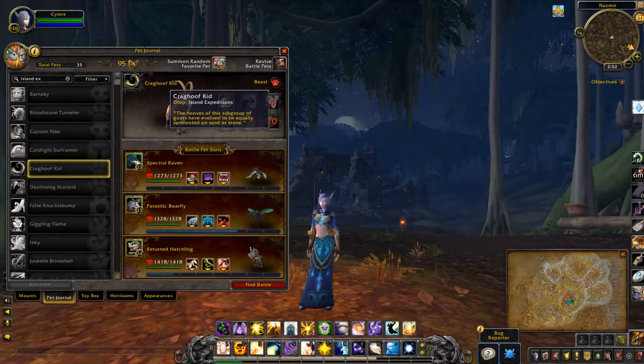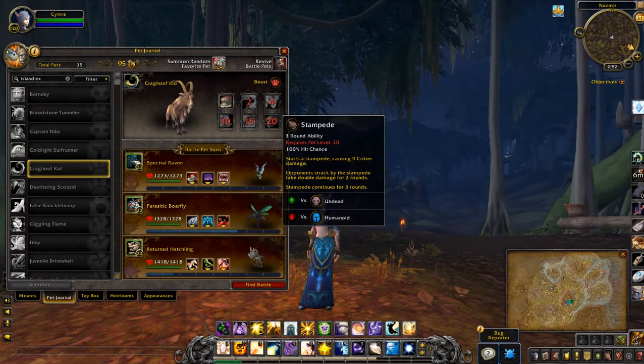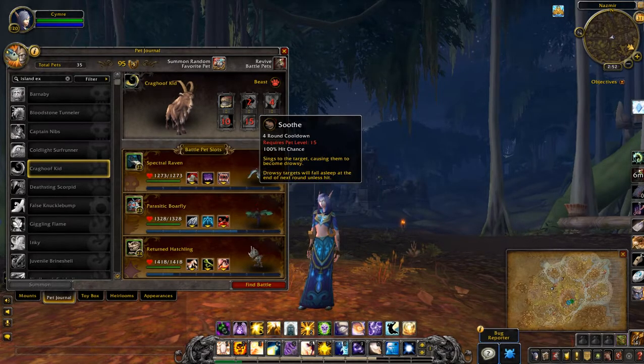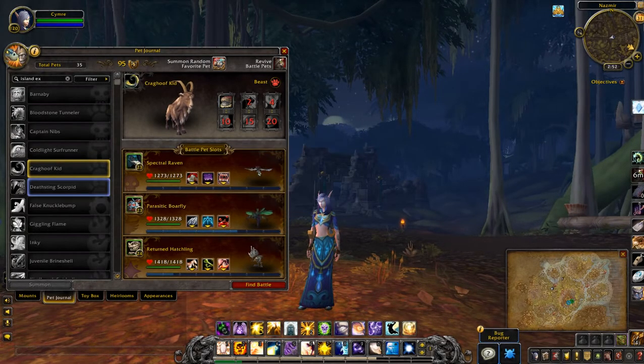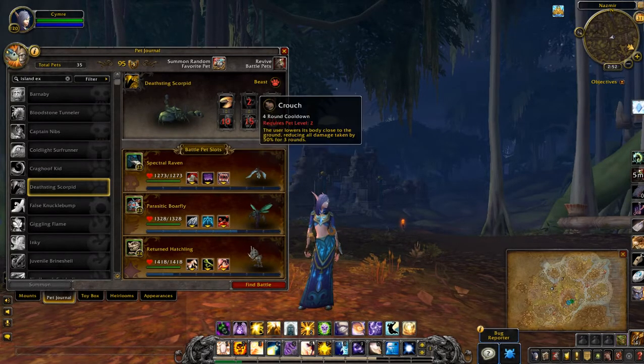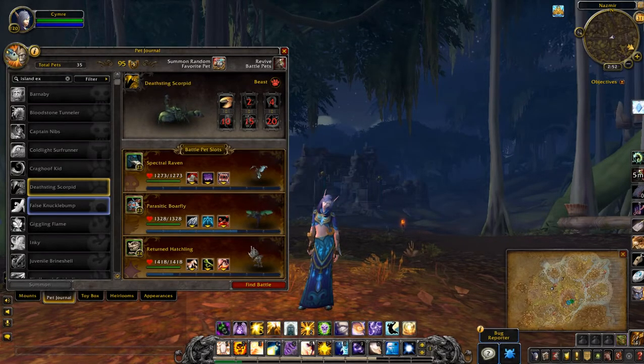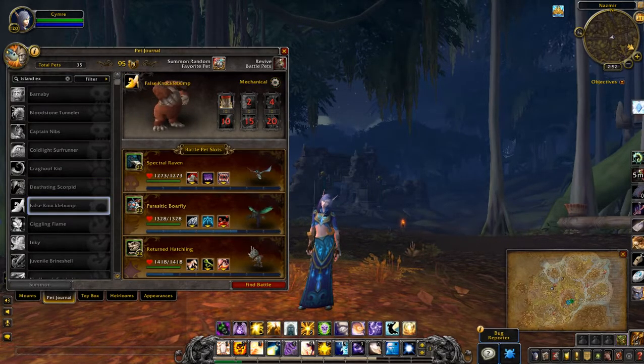Crag Hoof Kid — another one has Soothe and Chew. Death Sting Scorpid. False Knuckle Bump.